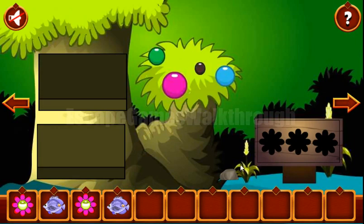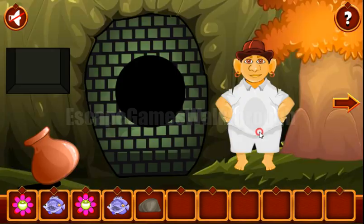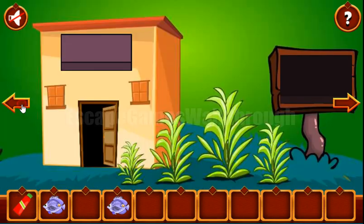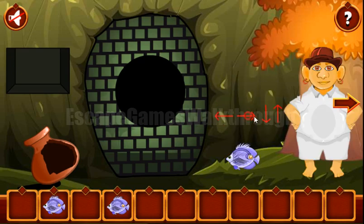Also here we can take a rock. And this rock is used to break these waves. And inside the waves we can find the flower. Now we have a place to put these flowers to get one more hint. It's a strange tube. So we can give it to this fat man. And here we have the third fish.